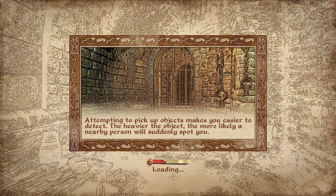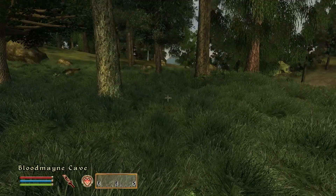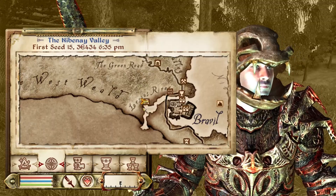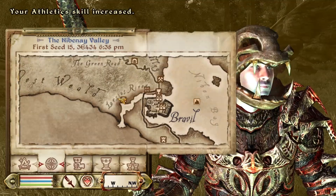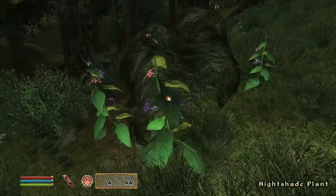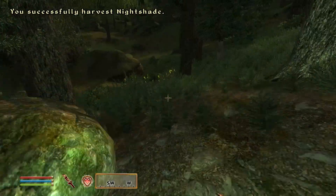So there should be both Redwort and Dragon's Tongue down here, which is awesome. Just have to make sure I go the right way — I want to go East. What have we got? Redwort? Nightshade? Well, good for making poison but it's not exactly what I'm after right now. I need Redwort.